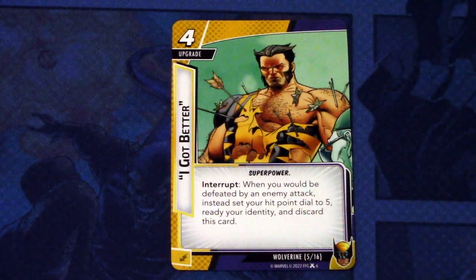Next, we have I Got Better. It is a focused upgrade. It is a superpower interrupt: when you would be defeated by an enemy attack, instead set your hit point dial to five, ready your identity, and discard this card. This keys off Wolverine's immortality or regenerative abilities. If you have this in play, you can't be defeated - you'll just return to five hit points and continue from there. And this doesn't go out of play, it goes into your discard, so you can play this over and over again. You could hang in the game for quite a long time. Threat will be an issue, but at least damage won't.